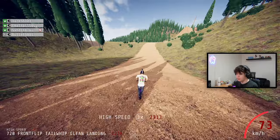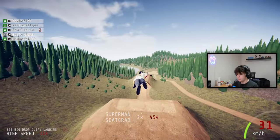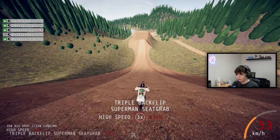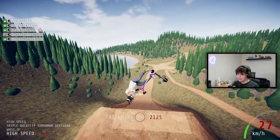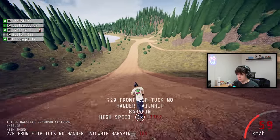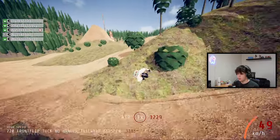720 frontflip tail whip — that was awesome. Let's go for a triple backflip superman: one, two, three — perfect, first try! You can just get so many tricks in because of how fast the animations are, which is so cool to see.